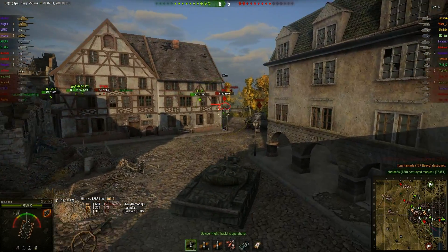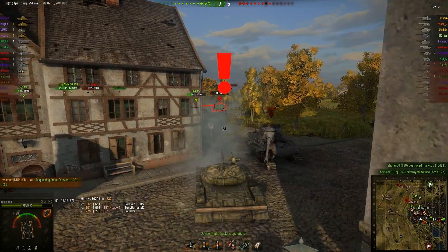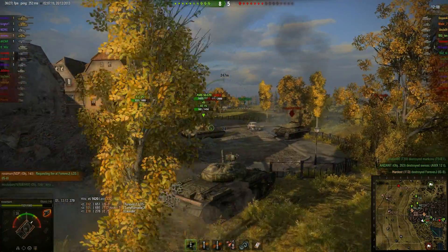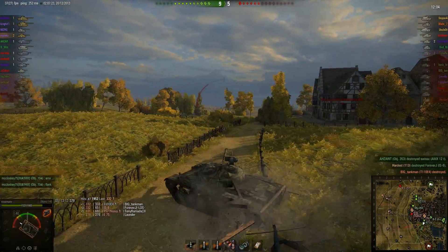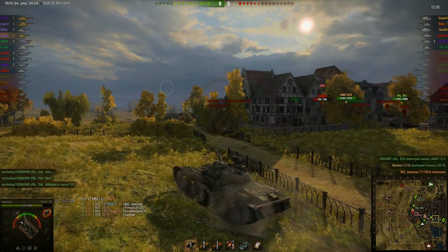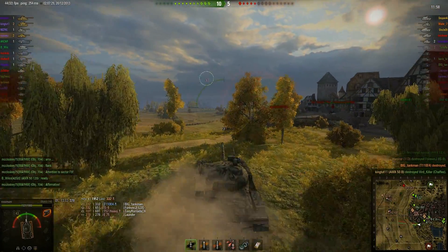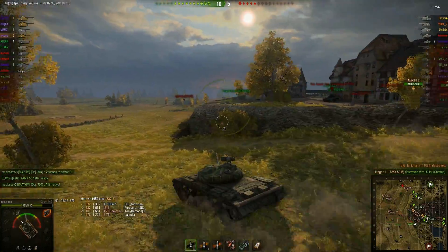It's more or less one-for-one trading at the moment, but we do appear to have the upper hand. Field has fallen to the enemy, but field is more or less irrelevant on this map. I come in while the IS-8 is distracted and get a shot into him. I manage to hit the E4 on the way through, and now I decide to head out into the field to spot some of these tanks and get in some damage if I can.